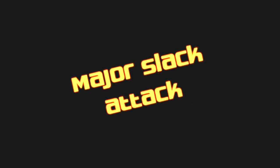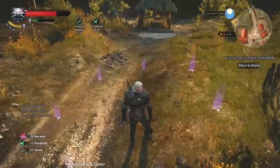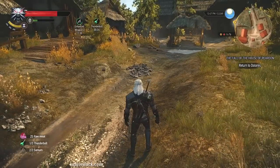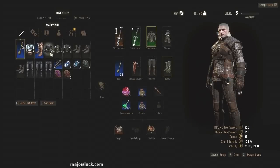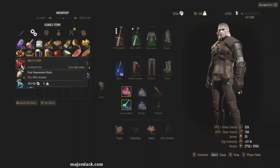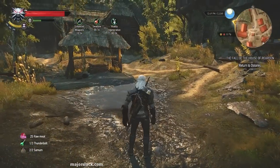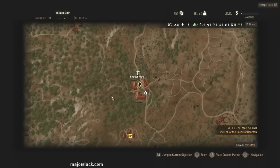Major slack attack, done and done. The game's telling us to return to Dolores, but you could do a whole bunch of detective work and get some extra XP. Let's do that. We don't need the sword anymore, let's put that away — detective work begins.